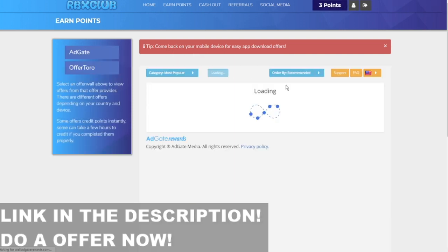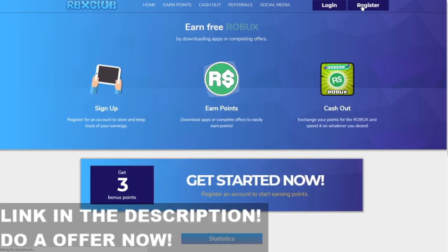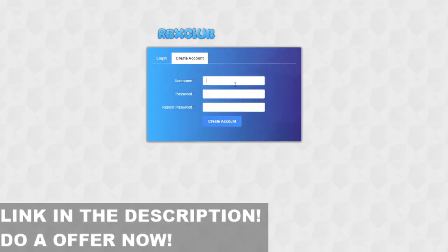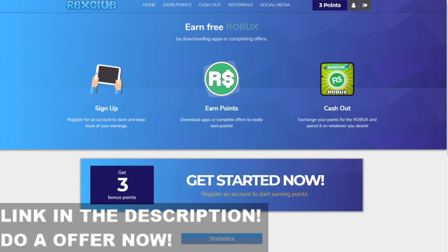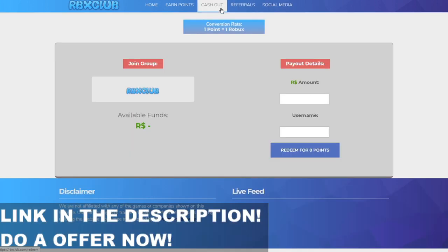Once you get in, click Earn Points and basically just earn points. The second you get in, they automatically give you three free points. As you can see in the register tab up here, if I log out and click Register, you can just type anything you want. For example, my friend's is Talks underscore Jade. I'll create an account with one two three four five six seven eight nine, log in, and there you go — you automatically have three Robux. Do one offer, get two more Robux, and you can quickly cash out.